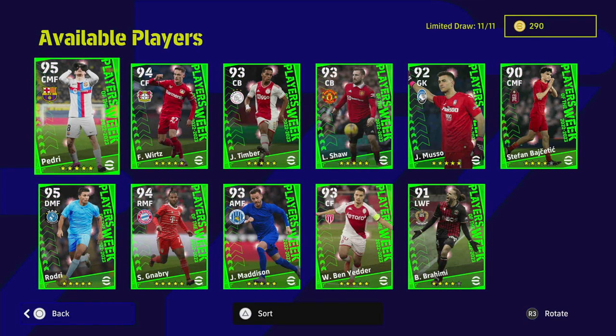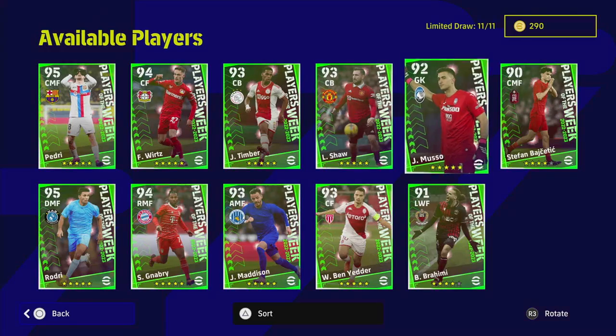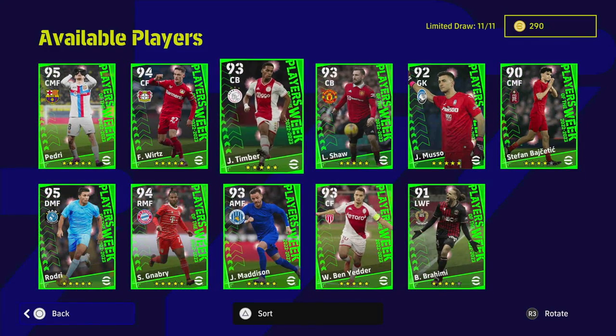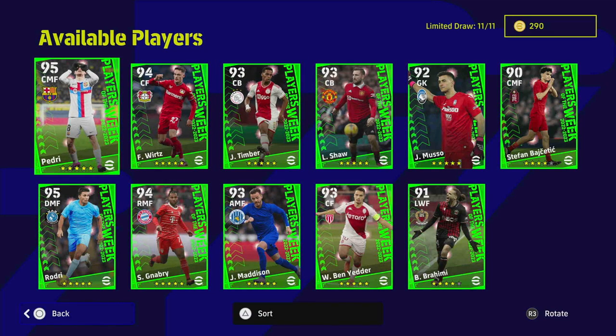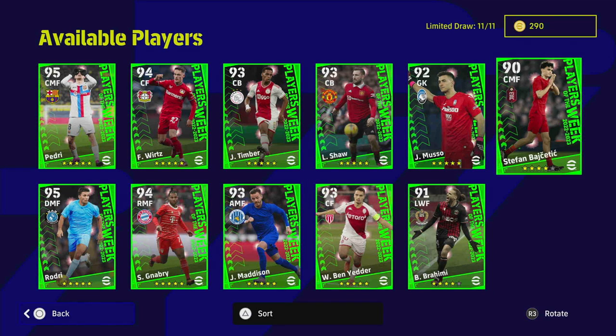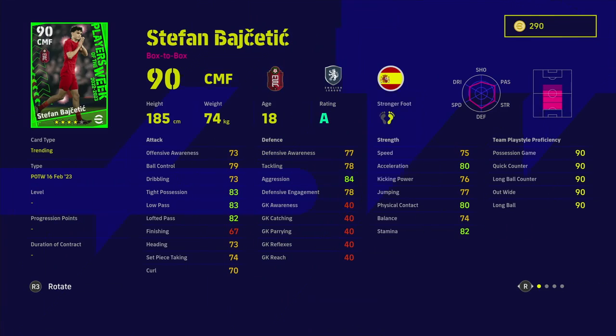There are a couple of players to look at here. We've had a lot of different versions of these players before, so we'll go through them fairly quickly. We have Timber, who's a bit of a pick, and Pedri are both absolute animals. We also have Rodri and Ben Yetter who are very decent as well. We're going to start with Basitech.